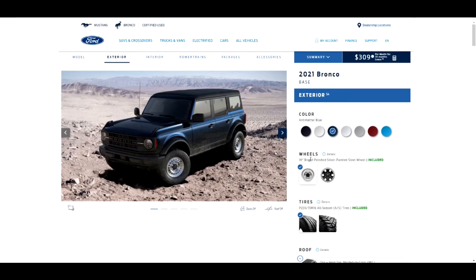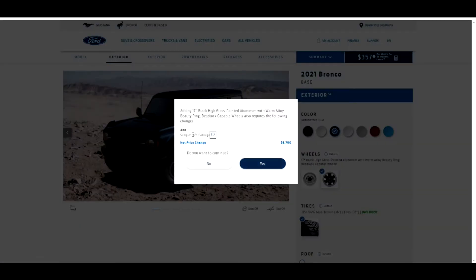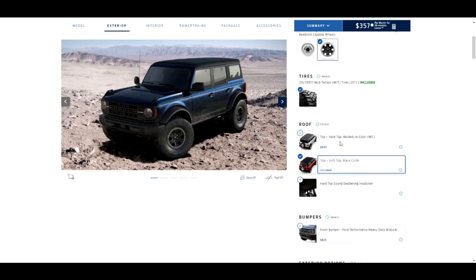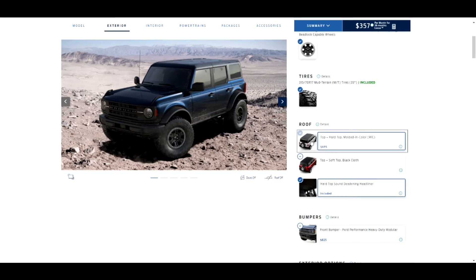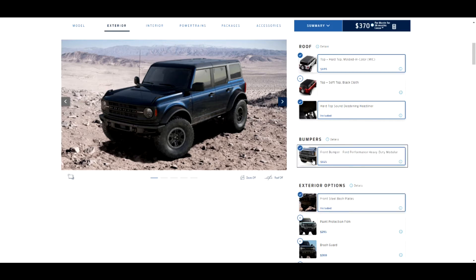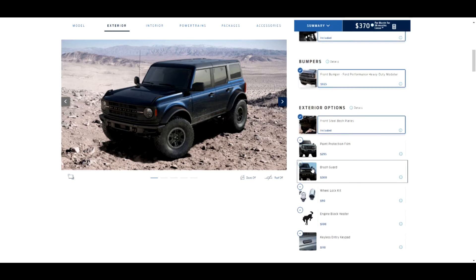I'd switch over from the regular bright polished wheels and add the Sasquatch package — a little more beefy off-road stuff. Currently we have the soft cover, but I'd definitely want to upgrade to the hard top. We've got the performance heavy duty module. Oh, that does look good — nice! And we get a brush guard with that too.